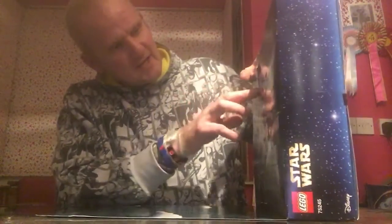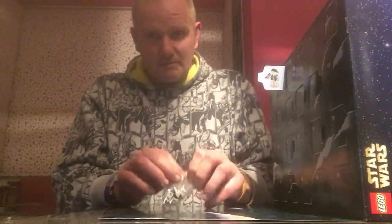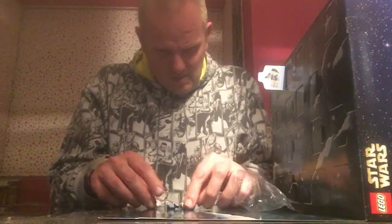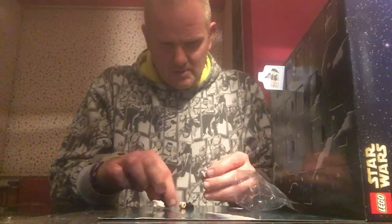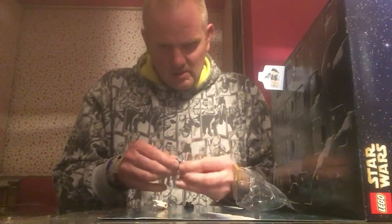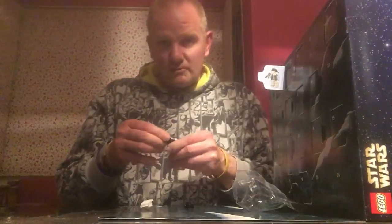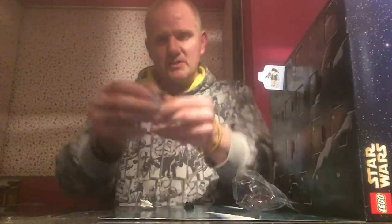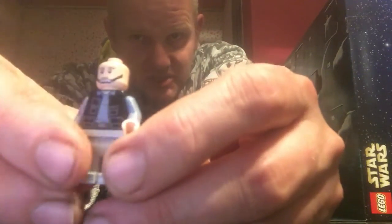We have a Rebel Trooper, a nice easy build. He has a variation on the helmet, which is nice. This is like the Rebel Trooper from Star Wars. He comes with two expressions — he comes with that expression and this one here — and the shoulders and the chin strap.